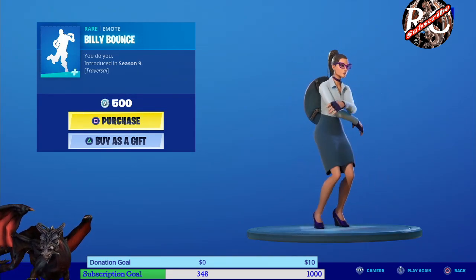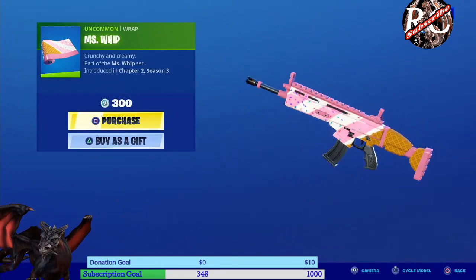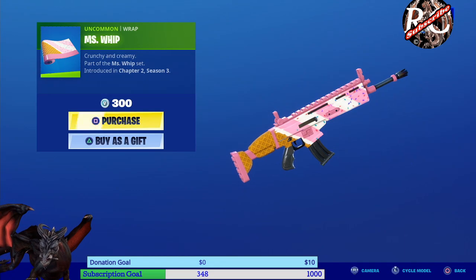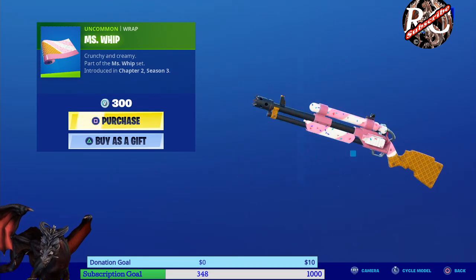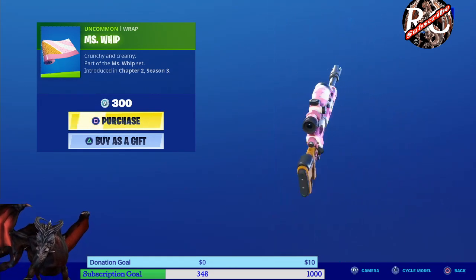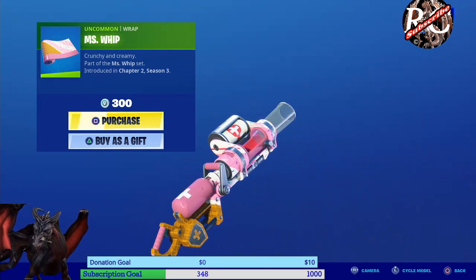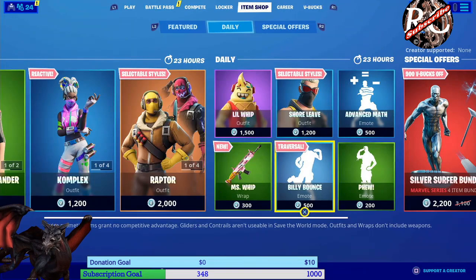And a brand new item for today: Mr. Whip has his own little wrap. So if you want to look like an ice cream on your weapon, there you have it — you can have the Mr. Whip wrap and you'll have a nice little ice cream wrap.